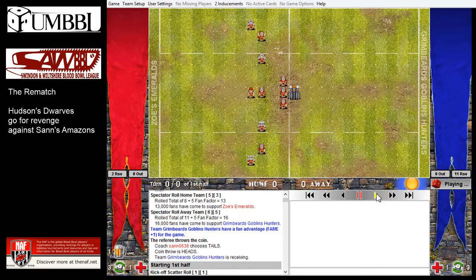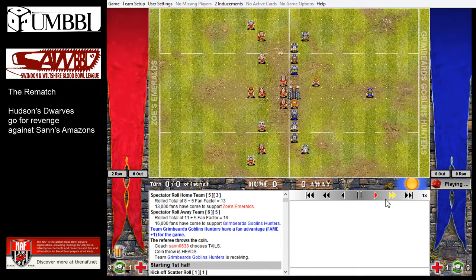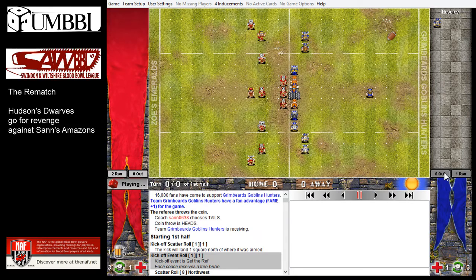There's a Move 7 block person down there. He's got a few interesting players - a Strength 4 Troll Slayer with Dodge, who's a bit of a pain to deal with if he ends up in the wrong place. He also has Get the Ref, which is a horrible pain because it means he gets a free bribe, so if he doesn't foul with the Death Roller he can have it for another drive. I'm kicking and there is a Death Roller on the pitch.